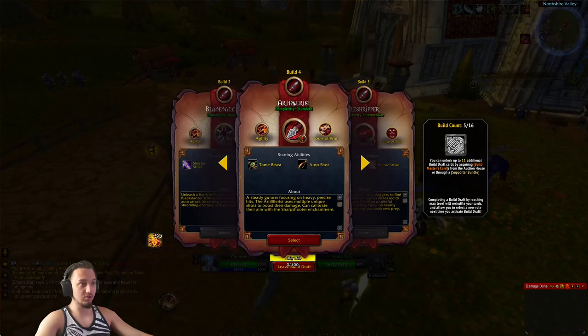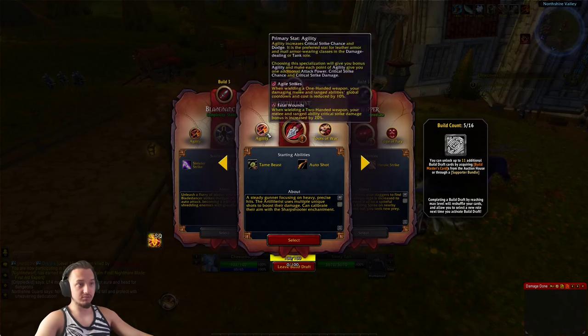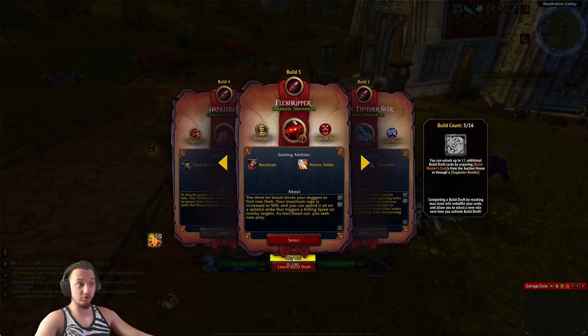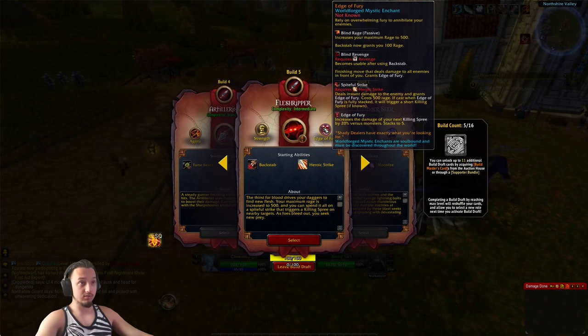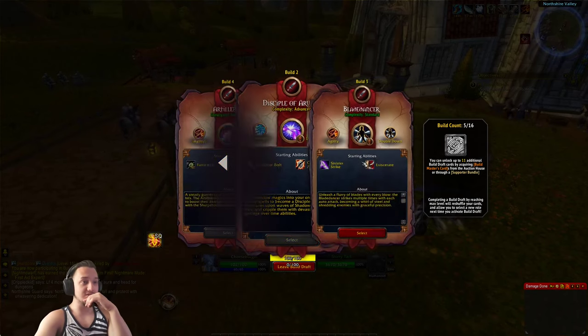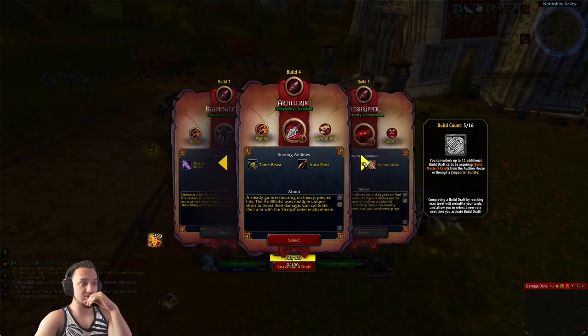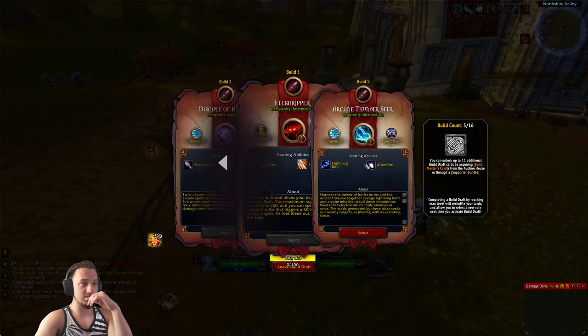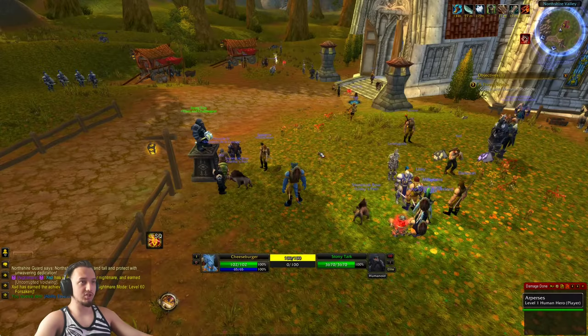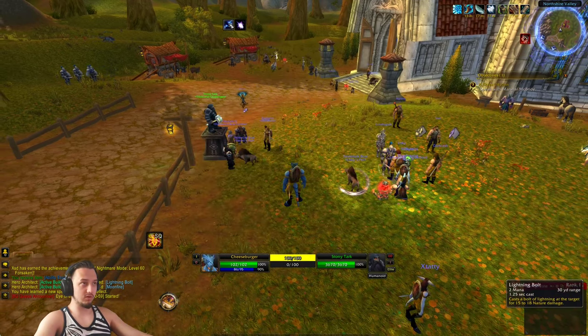We want something that's ranged. Artillerist — that's pretty sweet too. I wish it would give you a bit more about the abilities. Flesh Ripper — I heard that's really good. Yeah, that looks sweet: 500 rage, backstab grants you 100 rage. Back to Thunder Seer — I think I might do Thunder Seer just because it's ranged, or this Artillerist. We've been doing a lot of hunter stuff, so let's go with the Arcane Thunder Seer. Lightning bolt, moonfire — we'll give it a shot.